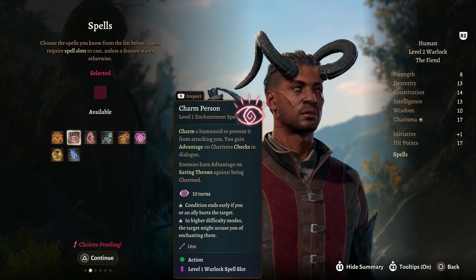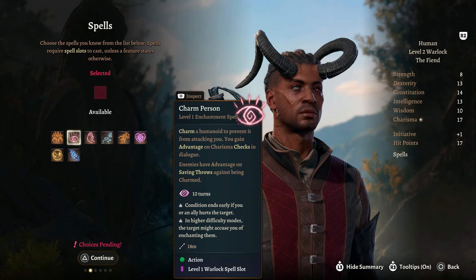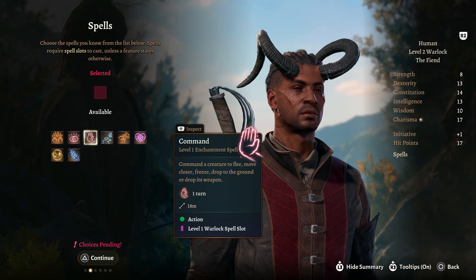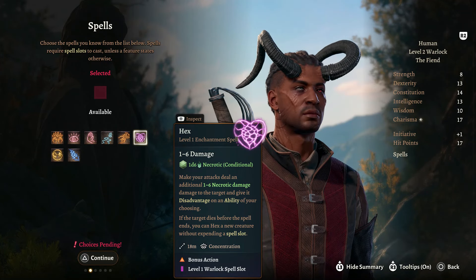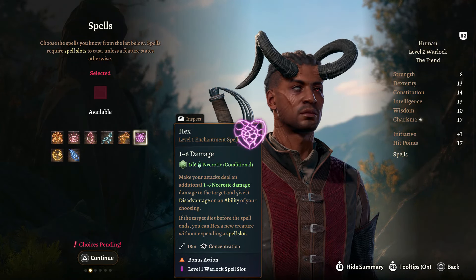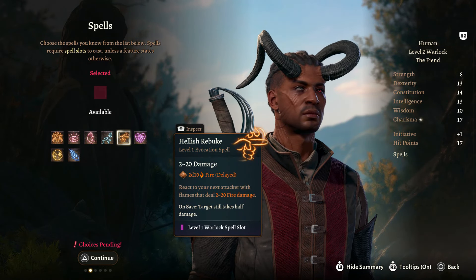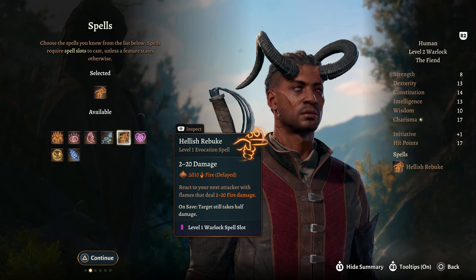There are a lot of good spells to choose here, such as Charm Person for a bonus to the communication side, Burning Hands for damage, Command to make enemies drop their weapon, and Hex for increasing damage and giving disadvantages to enemies. But ultimately, what I'm going to choose is Hellish Rebuke - this spell lets us do a good chunk of damage to an enemy if they try to attack us.